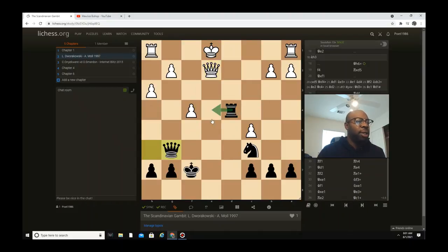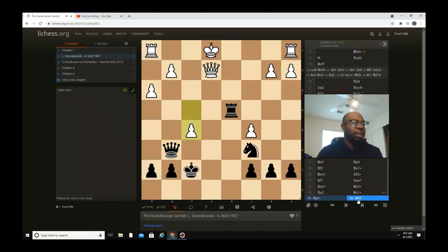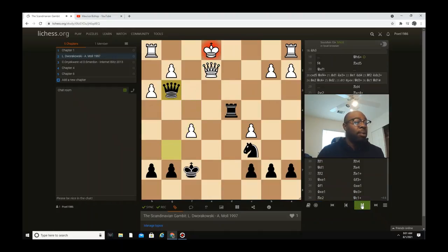King e1, bishop captures e2, queen captures e2, and then queen g6. The queen can go queen g3 check but also he's threatening rook e4 pinning the queen, which could be winning. That's why white reflects back with f5 — you don't want to take this pawn due to rook f1 where he can get you back. It makes things complicated and you really don't want to get into that position. Black goes queen g3 check, king f1, rook f4 check.